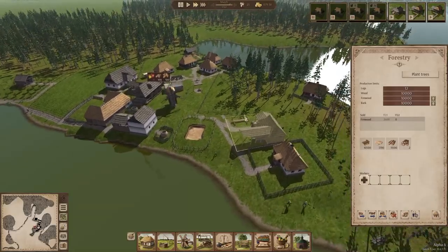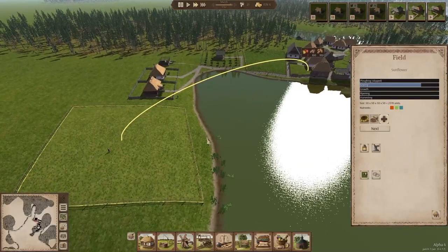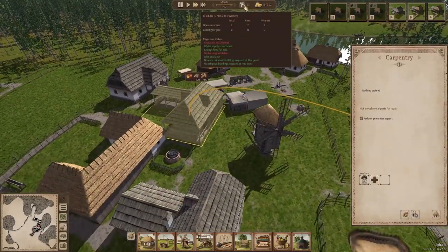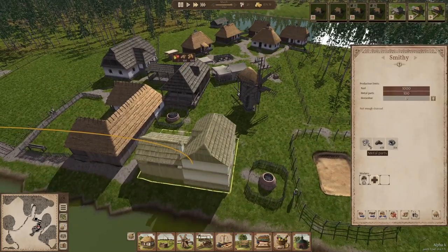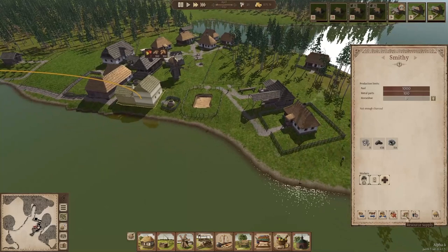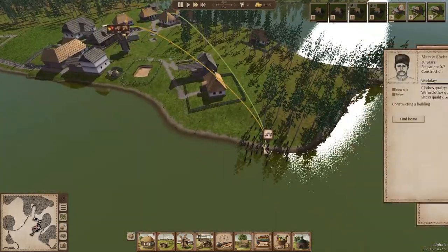We need someone to fix the carts so we can start using them again - that's why we're being so slow. I wish you could allocate people to specific jobs rather than them going to random ones, but it is what it is. I still absolutely love this game. We don't have enough metal parts for repair, and not enough charcoal again - well, you can just get a laborer to do that.